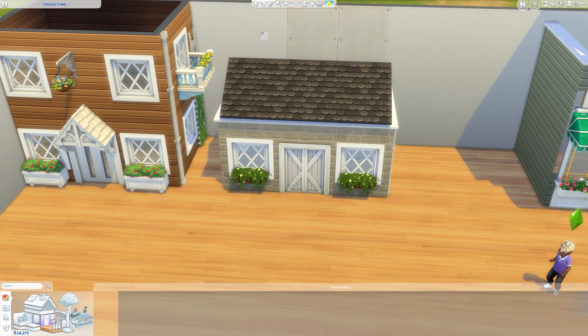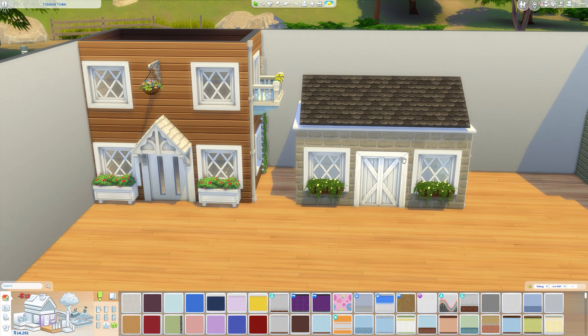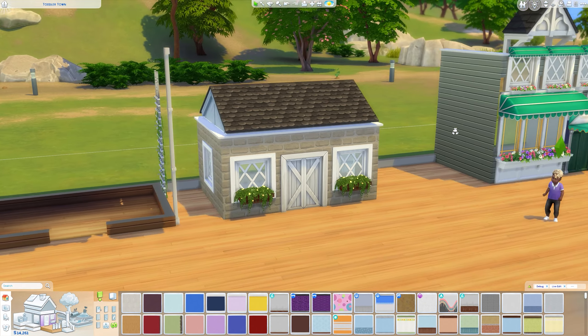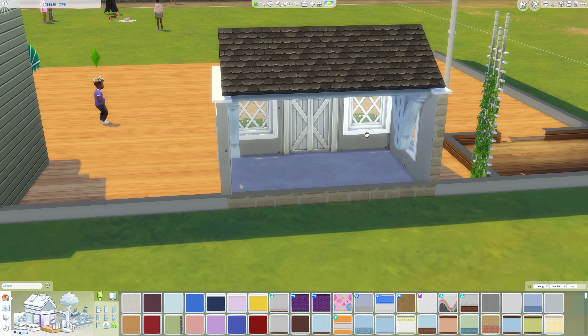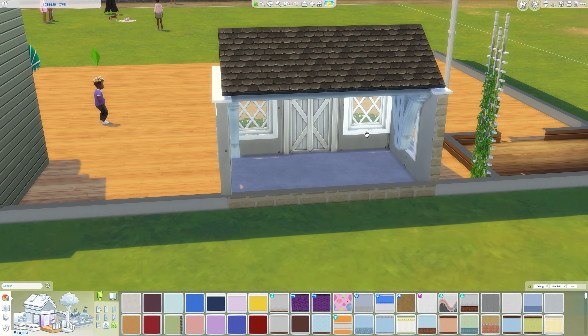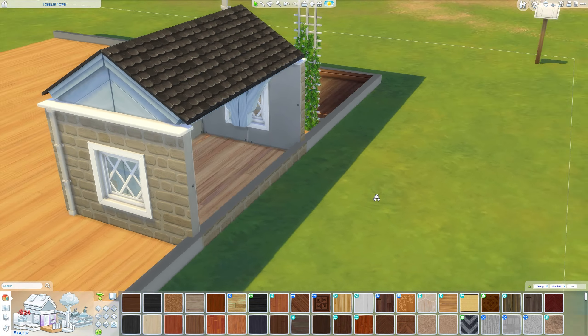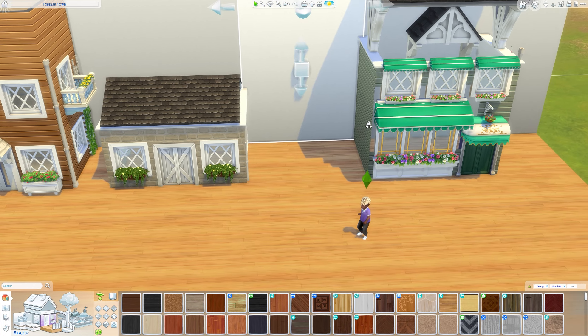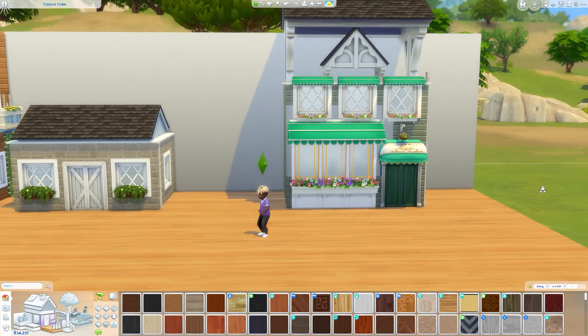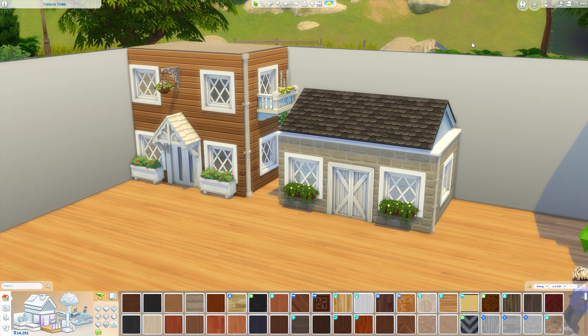The only issue with the half wall version is that when you put the walls down, you can't click on items from the front — you have to go around the back to access anything inside. That's why I've turned it up against a wall. You can put beds and other furniture in there. Also, if you wanted to lock toddlers in here — you can't, because these doggy doors can't be locked to toddlers. That's it for this video! If you enjoyed it please give it a thumbs up, subscribe, and I'll see you in my next video!